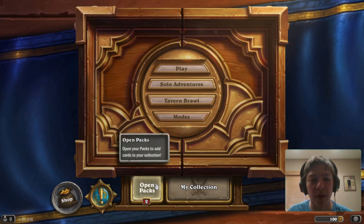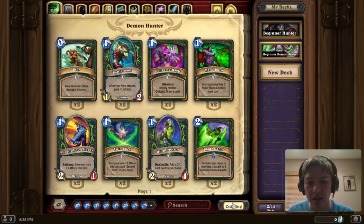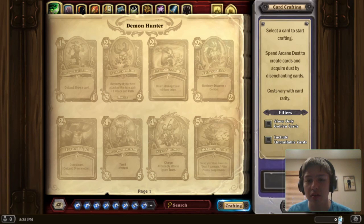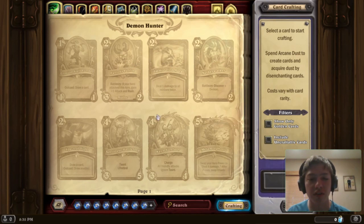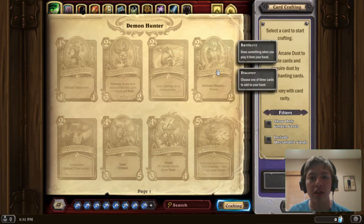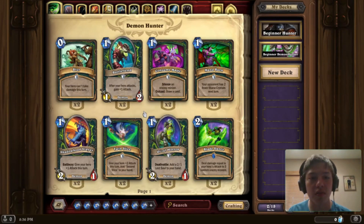You can unlock golden cards from packs. In your collection you can see your dust total — you can disenchant cards to get rid of them and golden cards give you more dust than normal cards when disenchanted. Once you get duplicate cards, hit the crafting button and there'll be a disenchant option to get dust. As you open more packs you collect dust, then in crafting you can see cards you don't have for a certain class and craft them. This lets you get specific cards rather than opening tons of packs and hoping.